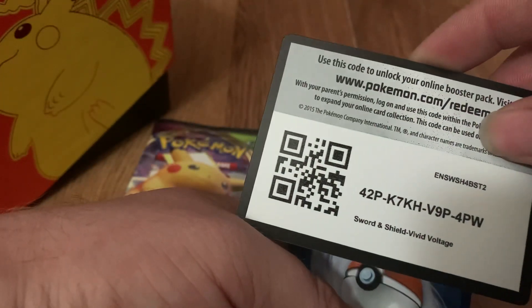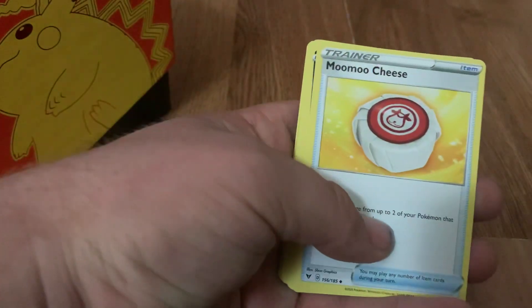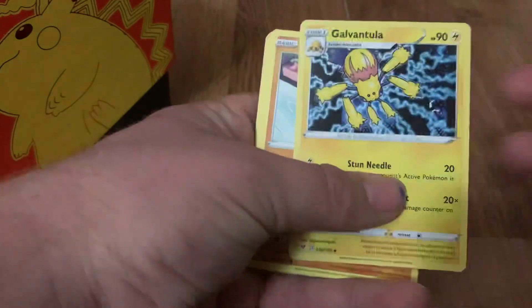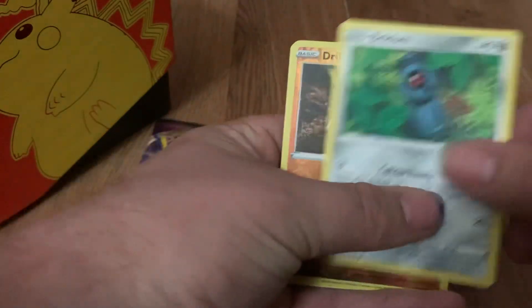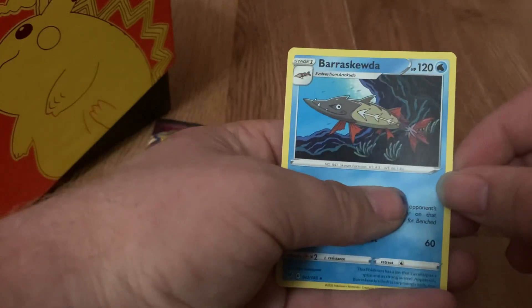One more code for everybody. Fighting Energy, Moo Moo Cheese, Sableye, Galvantula, Riolu, Sandile, Wailmer, Weedle, Beldum, Reverse Holo Drillbur, and a Barraskewda.